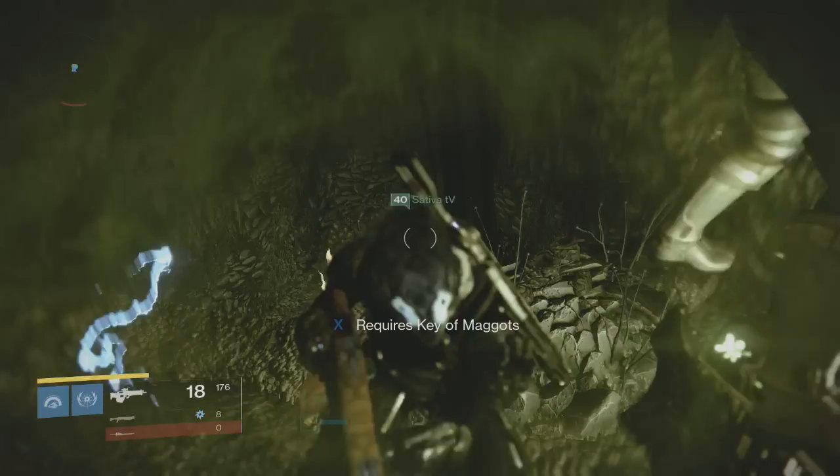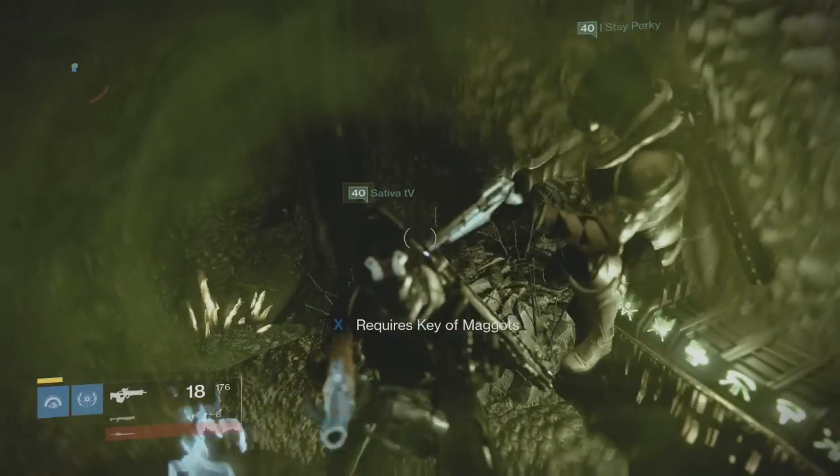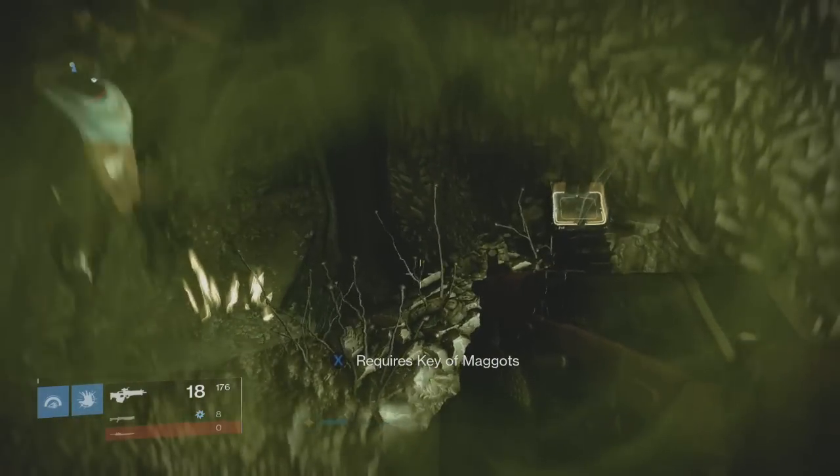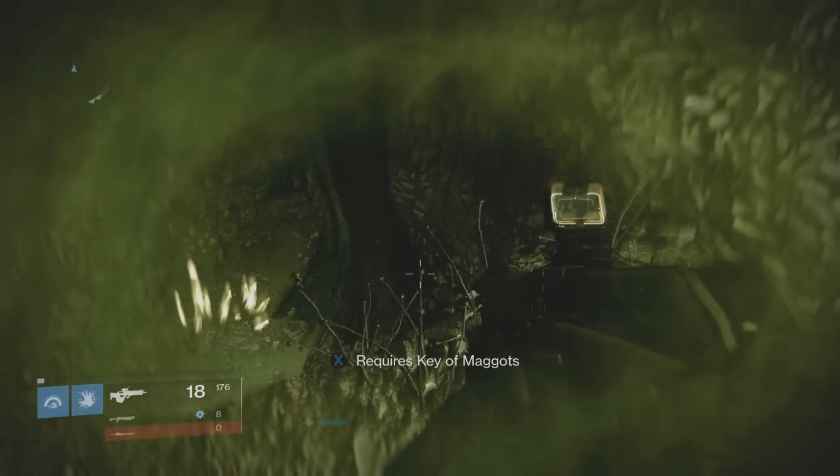Wait until you get a text that pops up on the left side of your screen that says 'Scent of the Worm,' followed by a timer counting down from 60 seconds. You now have 60 seconds to get to the right side of the Mausoleum and do the mini platform jumping portion to reach the bigger platform on the left with the chest.